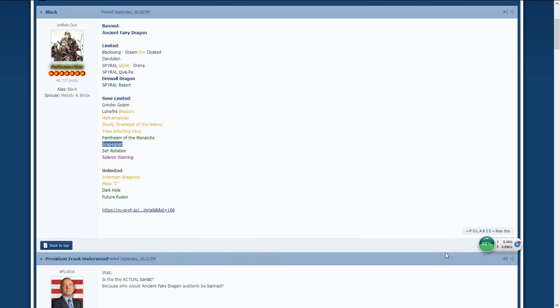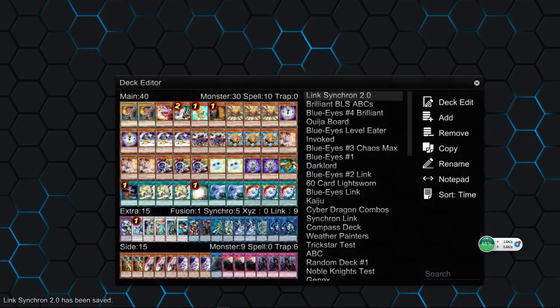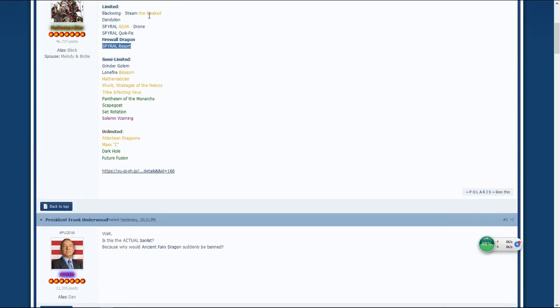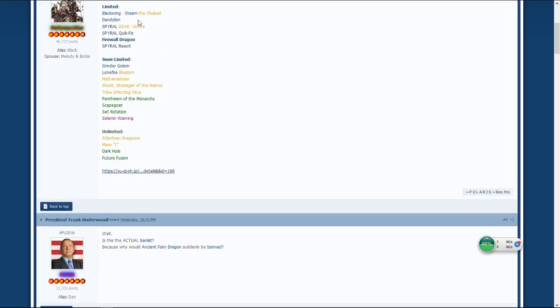Scapegoat to two — never thought Scapegoat was a problem because it requires setup, but I run triple Scapegoat quite a bit. So now you have one Gofu, two Scapegoat, two Grinder Golem, and the Blackwing token card. It seems they're really trying to hit token generation. Set Rotation to two — it's more powerful than Terraforming since they have one Terraforming; they should have one Set Rotation but I guess they want the TCG drawback of bricking.